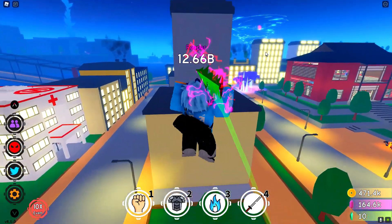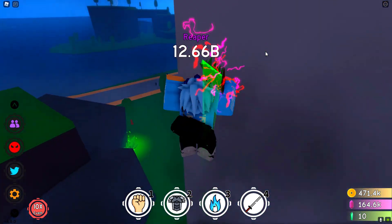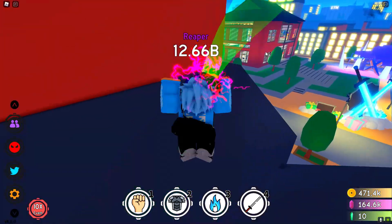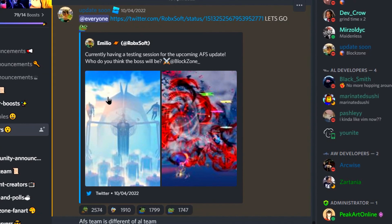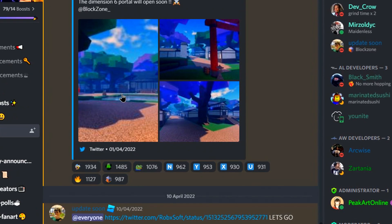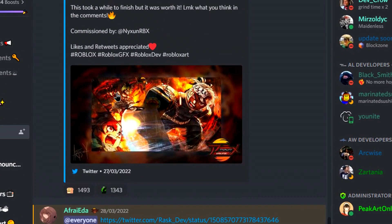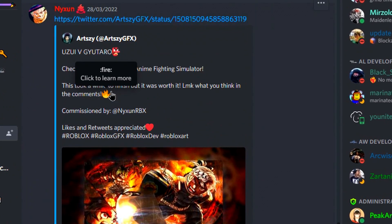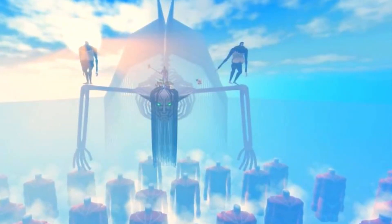I just wanted to show you all of the codes in Anime Fighting Sim — hopefully those codes helped you guys. If you want more videos on Anime Fighting Sim, like my video and subscribe with notifications on. Before I end the video — not sure what's coming out in the next update. We don't really have any sneak peeks. They did say the game was going to be updating every two weeks, but I'm pretty sure they didn't follow through on that, so I'm not sure what's going on with Anime Fighting Sim. Hopefully they do release some more updates soon because this update was actually a sick one.